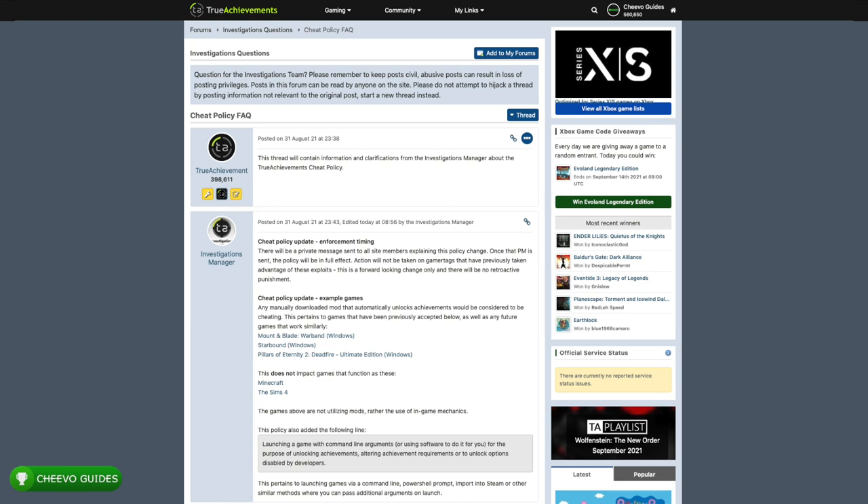The cheat policy update example games section states: 'Any manually downloaded mod that automatically unlocks achievements would be considered cheating.' This pertains to games previously accepted that are no longer allowed moving forward — that's why I'm taking down my video guides for these three games. The method for Mount and Blade Warband on Windows 10, Starbound on Windows 10, and Pillars of Eternity 2 Deadfire on Windows 10 are all no longer allowed. This does not impact games that use in-game systems like Minecraft, Sims 4, or Subnautica — and console commands are a completely different subject, as they're a feature included by the devs and are fair game.